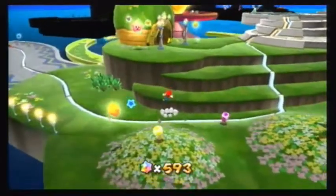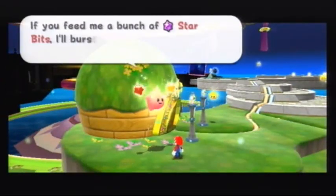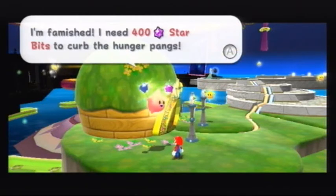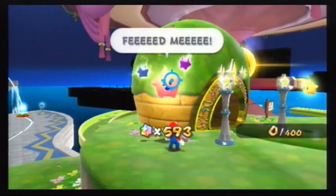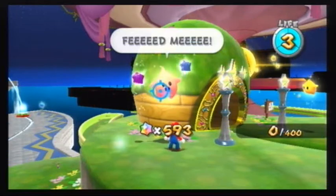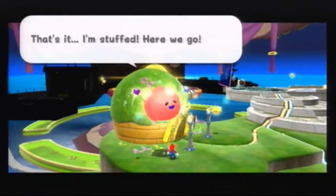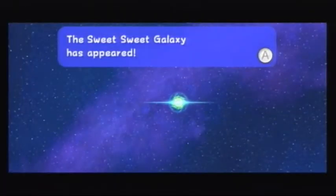There is one more thing we are going to do in this video — we are going to feed this Hungry Luma. It wants 400 star bits to curb its hunger pain. The Hungry Luma out in the observatory is a lot more expensive than the one you find in the world. Alright, I'm gonna take a deep breath with this. That's it, I'm stuffed. Here we go. TRANSFORM! Whoa, that's bright. Sweet Sweet Galaxy has appeared. Let's do it!